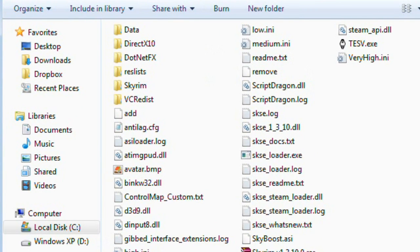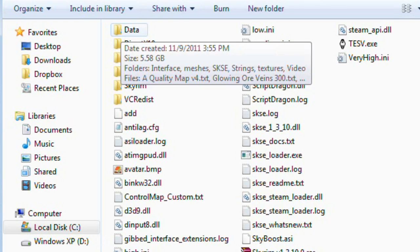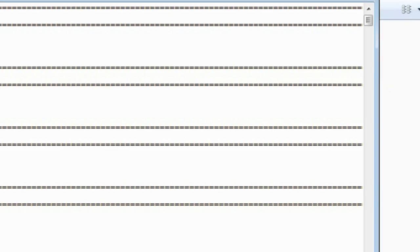Here's my Skyrim folder. First thing you want to do, once you have it all installed, you go into Data, then Interface, and then you go to skyui.config — cfg, whatever.